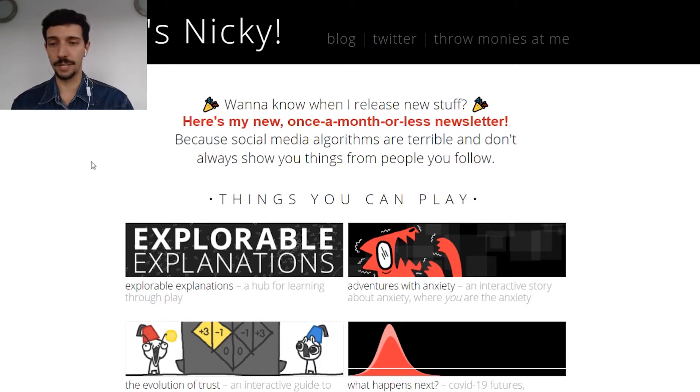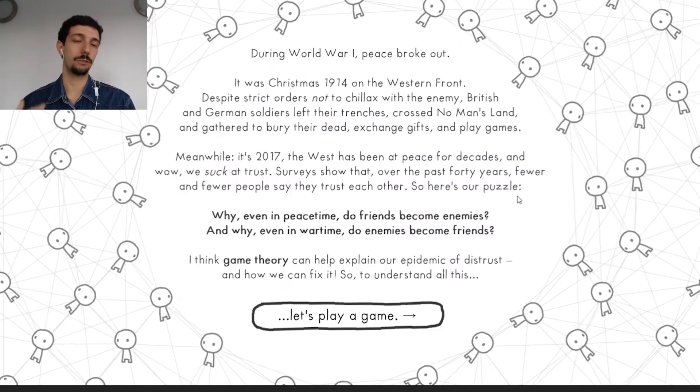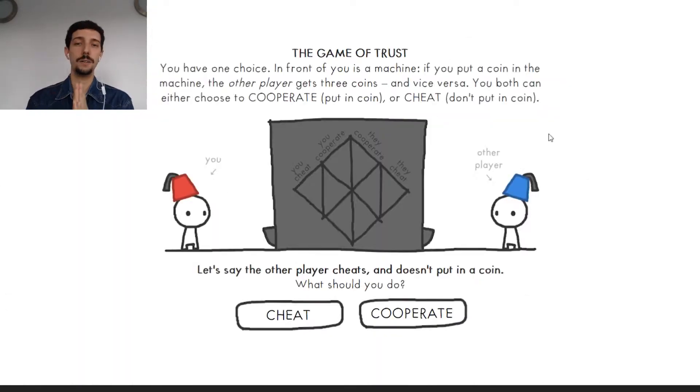So here we are. This is the page of the game. And this is one of the very basic games of game theory, also known as the prisoner's dilemma. We have two people and they should play against each other, but maybe they can also cooperate.